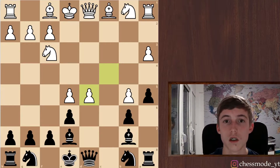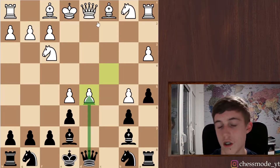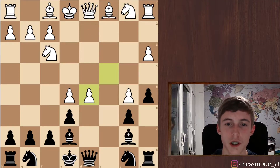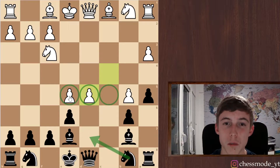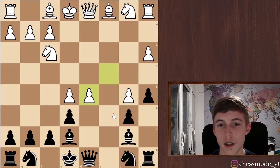Taking with the queen could just result in a queen trade unless he plays something else. Do we want a queen trade? I think yes, because we have some nice squares here in the center, and this pawn is maybe a little over-advanced — it could be attacked more easily. I think it would be nice to exchange queens here.